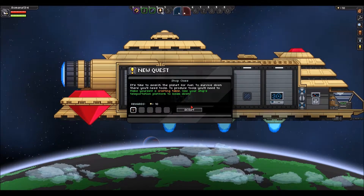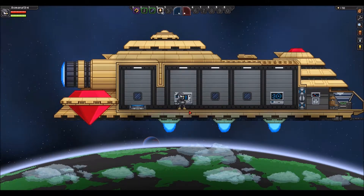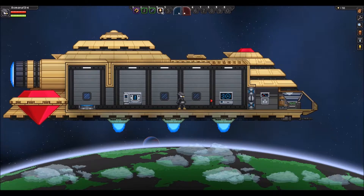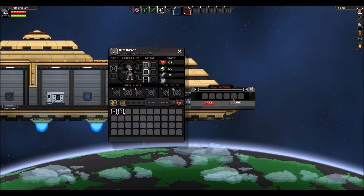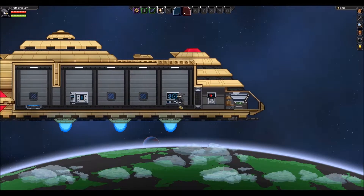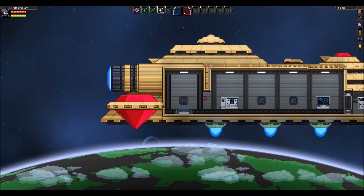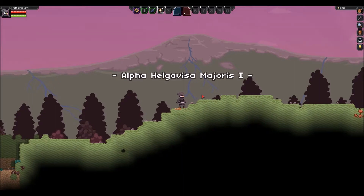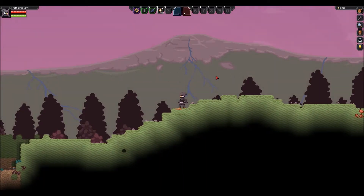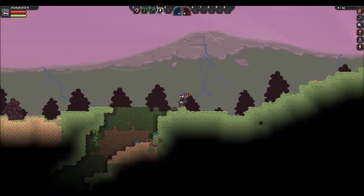It's time to search the planet for fuel. To survive down there you'll need tools. To produce tools you need to make yourself a crafting table, so use your ship's teleportation platform to beam down. So this is my ship — we are out of fuel completely. We've got to go down to the surface of our randomly generated planet, Alpha Helgevisa Majerus 1 it looks like. Pretty cool.